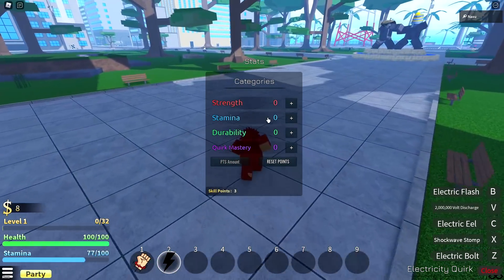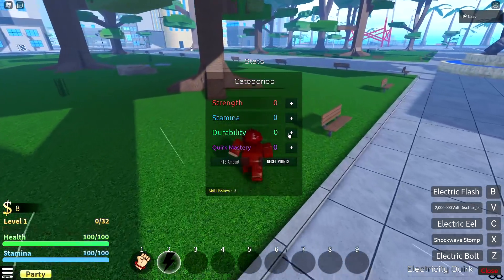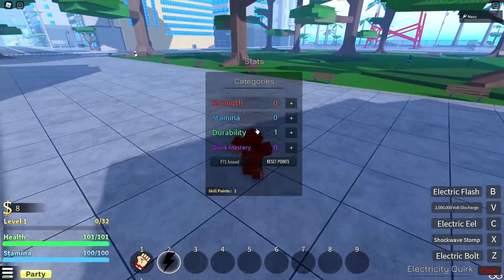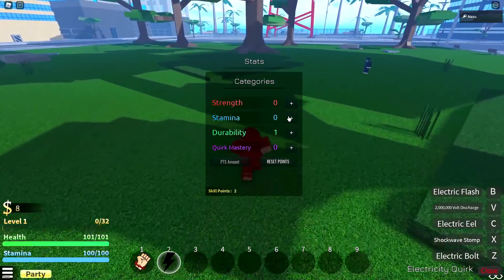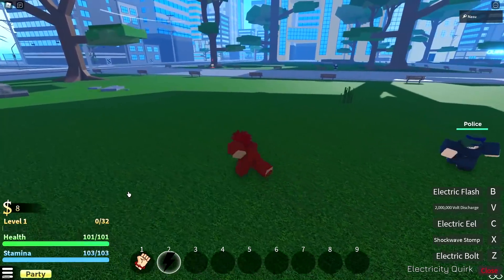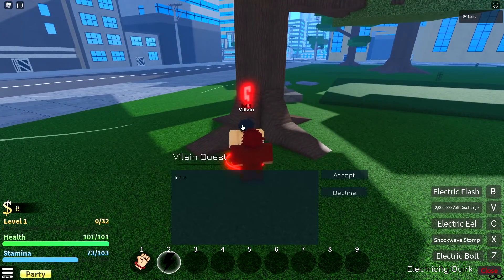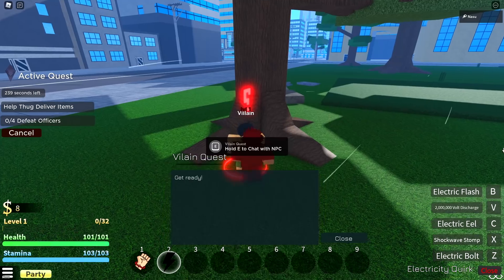I have Bolt Discharge and Electric Flash too. I'm out of stamina. Now I need to level up. I'm gonna stick with Electricity for a bit — if it's terrible I'll switch later. Let's put some stat points in. I get one health from one Durability point — that's kind of awful. Stamina goes up by three per one point — interesting. All right, let's go accept that villain quest. So far my opinion on the game is that it's literally just like Heroes Ultimatum, and I don't know if that's a good thing because Heroes Ultimatum died.